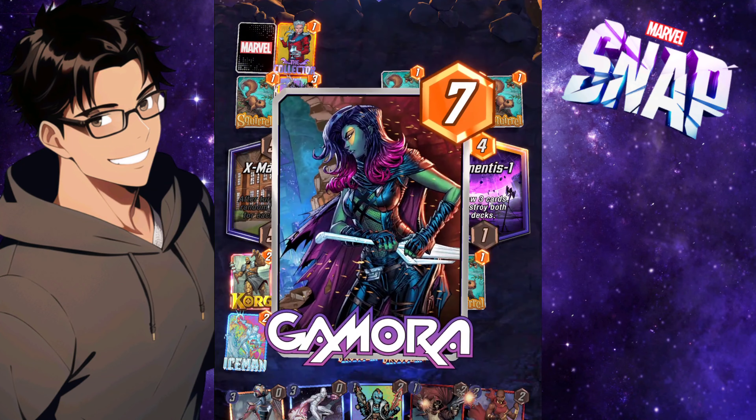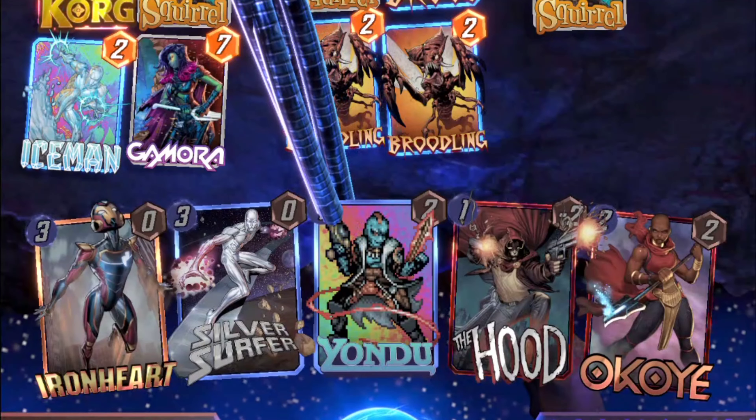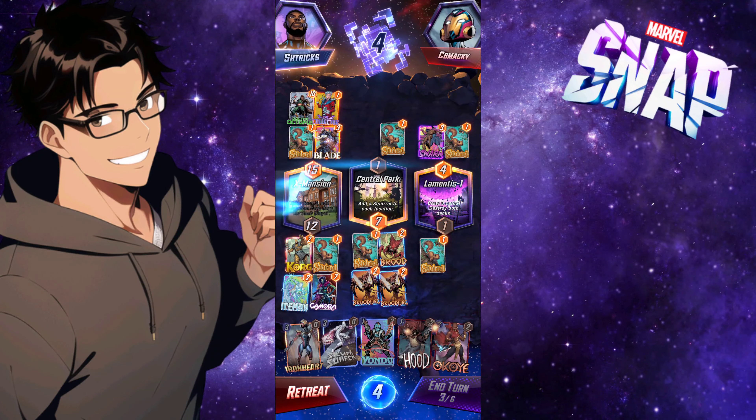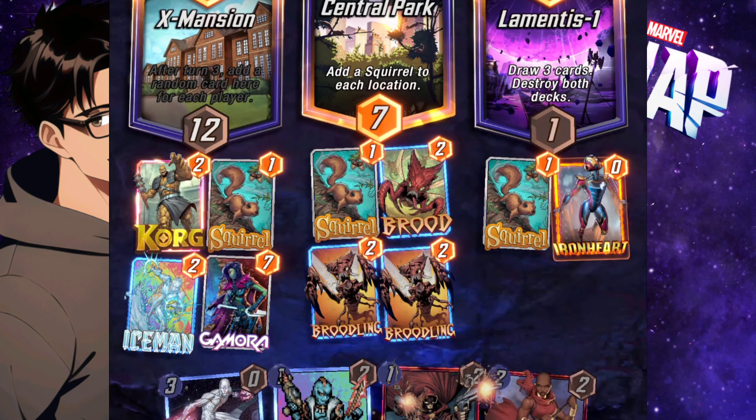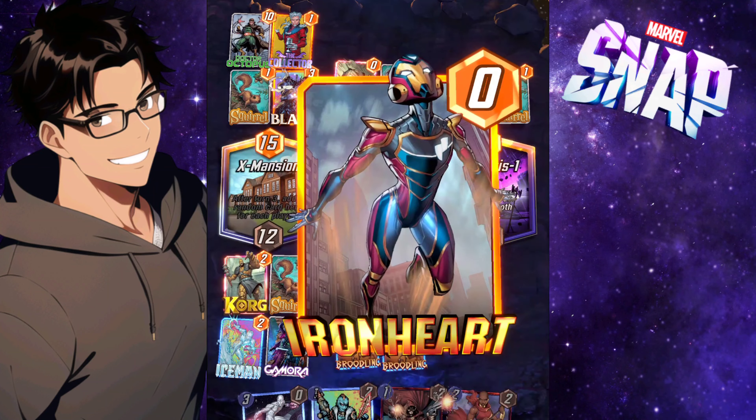X-Mansion opens up, gives me Gamora and gives him Dr. Octopus. He tries to steal Yondu to no avail. I go ahead and play Iron Heart to help buff up everything on the field right now — he has the rock, the one I sent him.